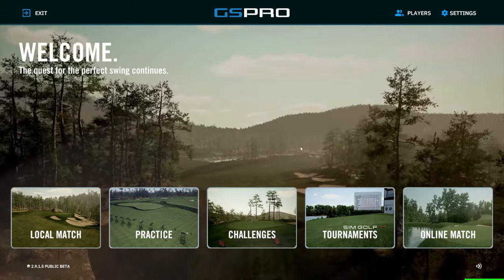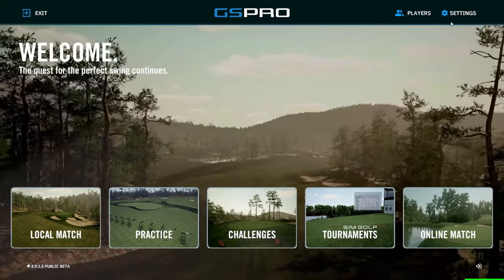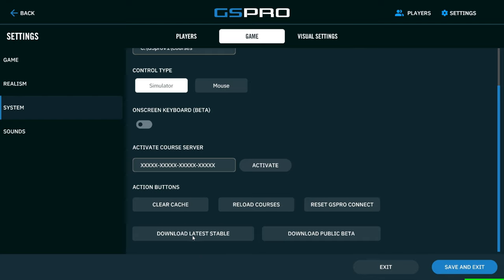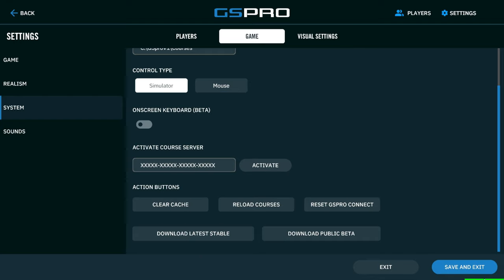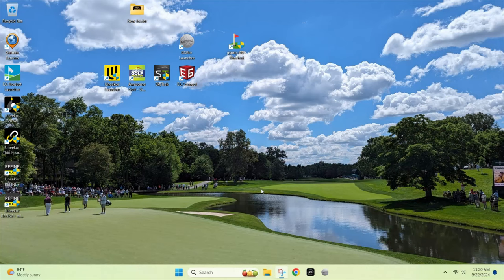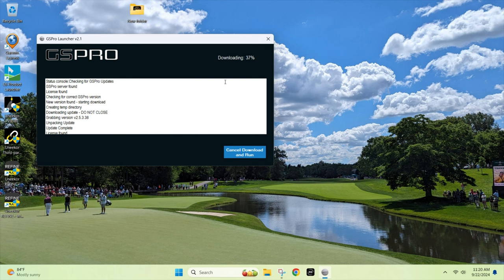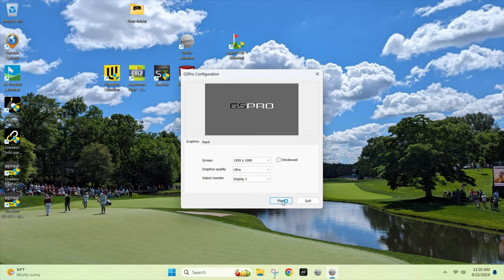To re-download your stable version of GS Pro, go back up to settings in the upper right-hand corner, go to system, drop down and click 'Download Latest Stable,' then close, save and exit, exit to your desktop, and restart GS Pro. That is going to download your original version — as you can see, it's downloading in the upper right-hand corner, and now it's updating. And now you'll be back to your regular version of GS Pro.